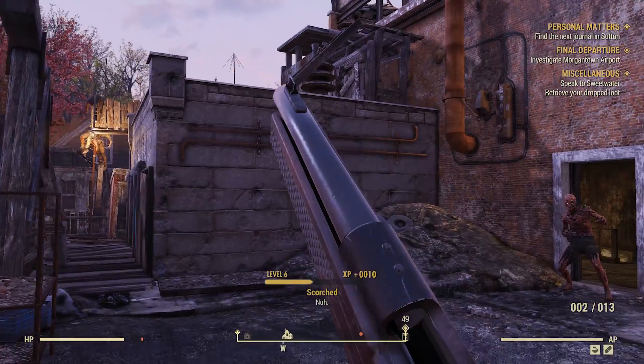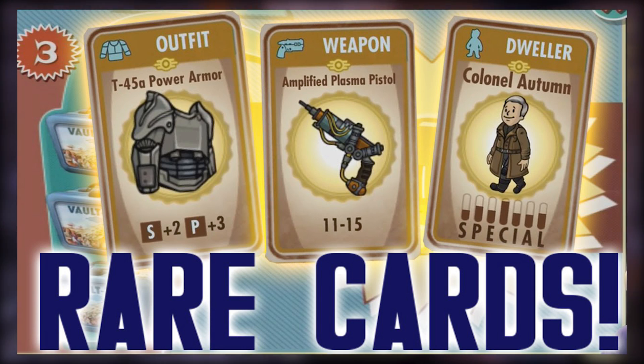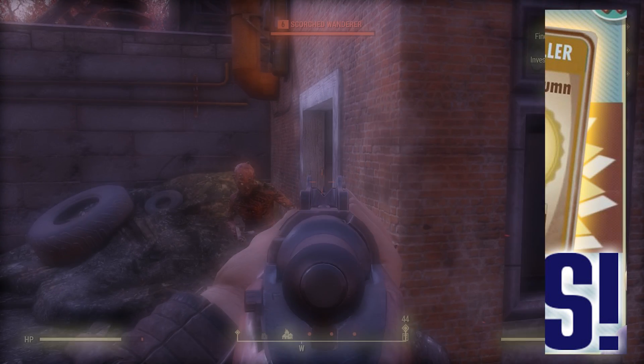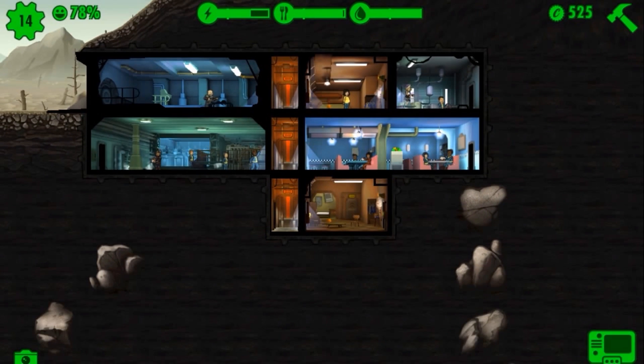Now what do these things actually do? Well, by opening them in Fallout Shelter you get different stuff — from weapons, outfits, dwellers, resources and more, basically everything. But that game is a mobile free-to-play title, and including this wasn't anything new — the majority of mobile games have microtransactions.